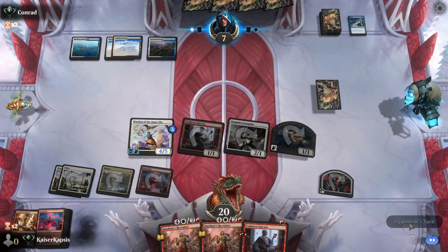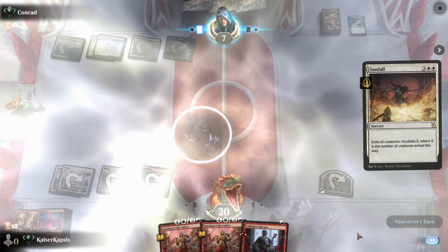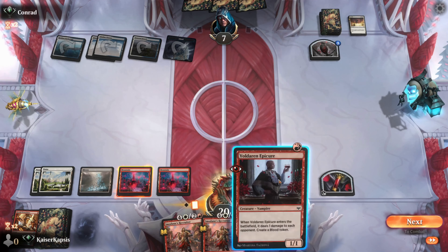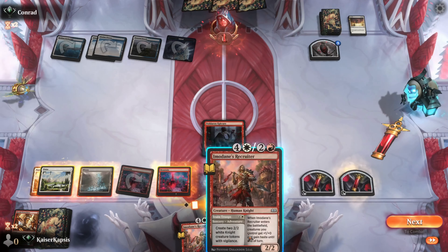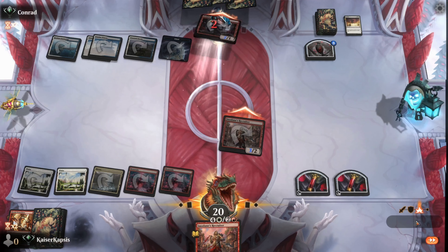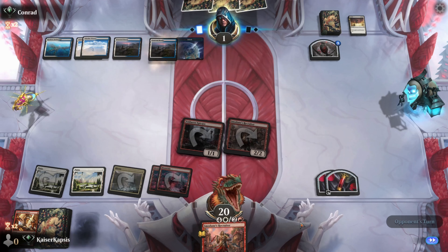Let's swing. They are at 7, I'm at 20. I think the game has been turned around. Unless they have a board wipe. I can go the Epicure and put my Ammo. My opponent is only at 1. Can we win this game with all those board wipes?